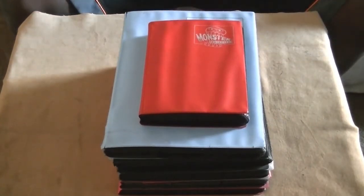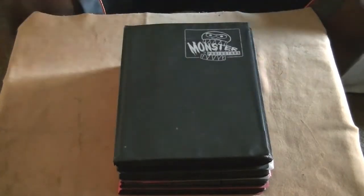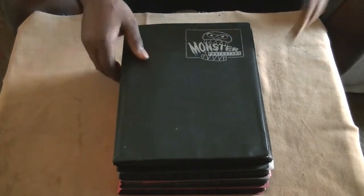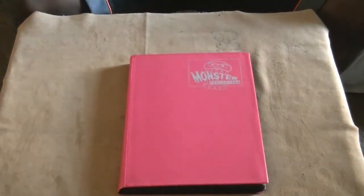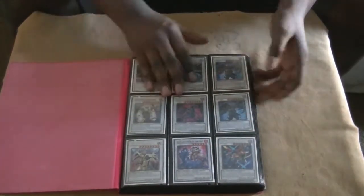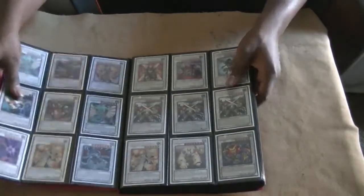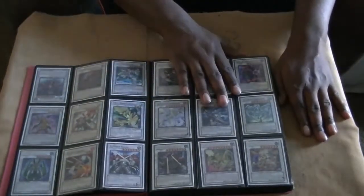But now let's get on to the six trade binders. I'm going to be going through this one as expedient as possible. If you guys wanted to, all you have to do is hit the pause button. We're going to be starting off with the bottom binder.